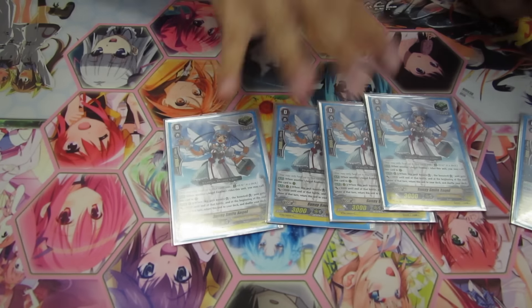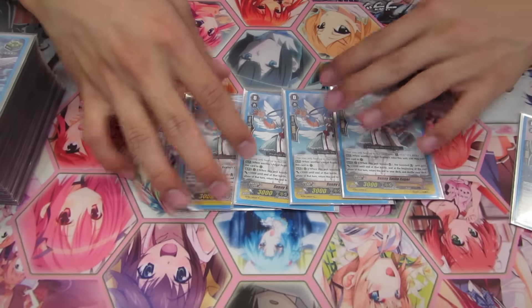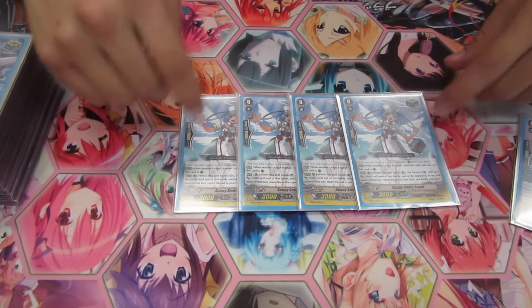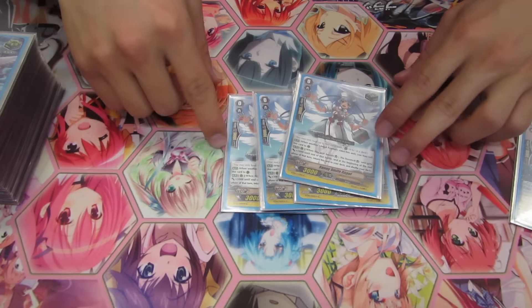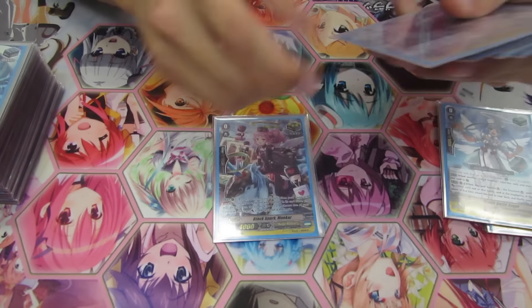I keep this with Azrael triggers. I run four heals because of G Guardians and because the deck goes through cards really quickly. If you can return cards, you sometimes want to return the heal triggers anyway so they help thicken the deck, so it's not a bad idea to play four.